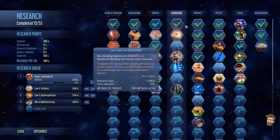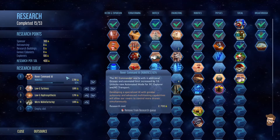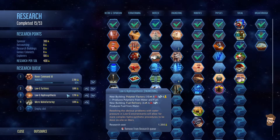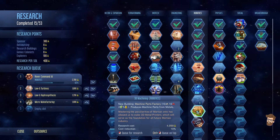Research-wise, in the last video we got quite a bit done and I've also queued up a bunch of things. We're doing Rover Command AI so I can do automated exploring for the RC Explorer and RC Transport. Low-G turbines are going to help us increase power production. Low-G hydrosynthesis is going to help us make those polymers that we want. And of course the micro-manufacturing is going to queue up the electronics factory.